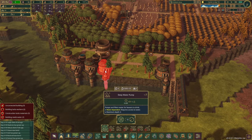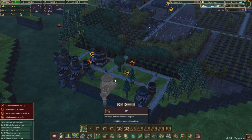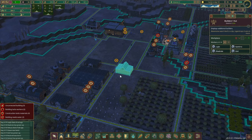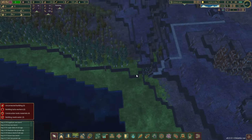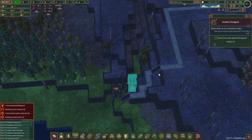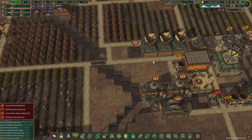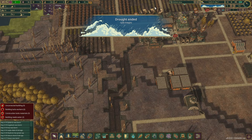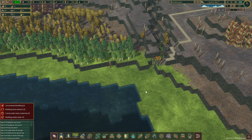The water numbers are okay right now but I know it's not going to be good enough, so let's plan another water pump just like so. We've got more builders now, which is amazing. Drop the water gates — and here we go, the drought should be over now.